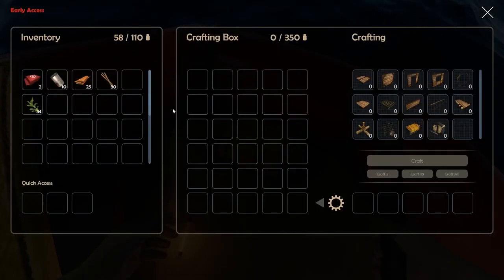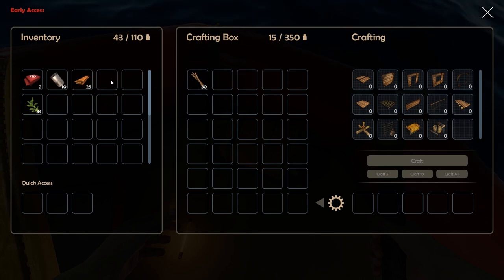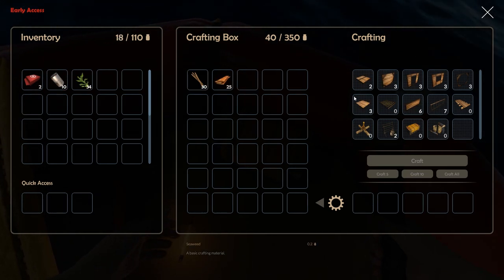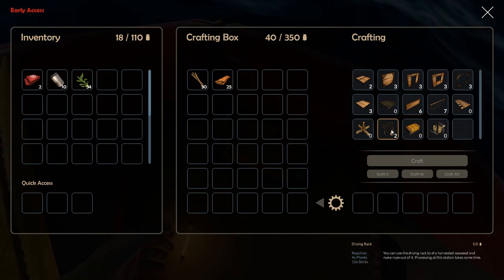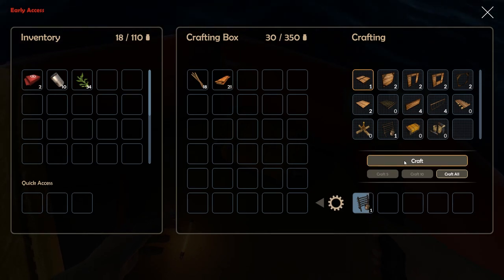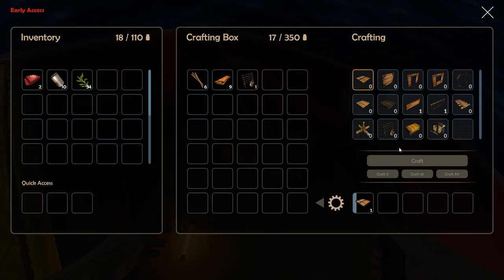Let's come in here and put everything in the box — you can double click. Right here you can see we can make the drying rack, so let's make that, and we're also going to make a platform.